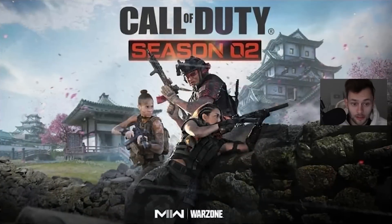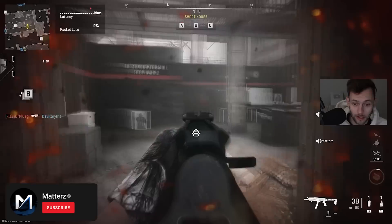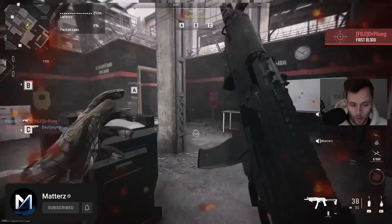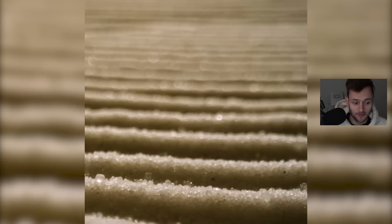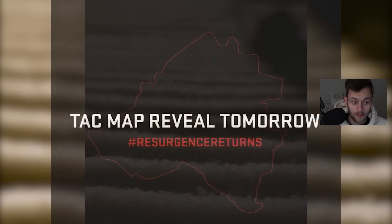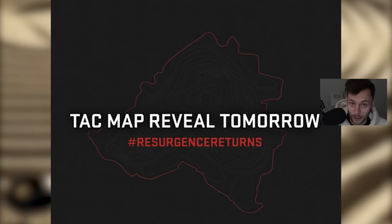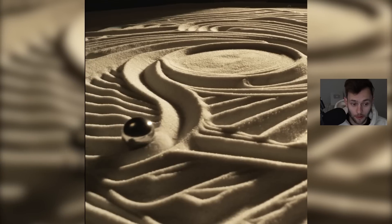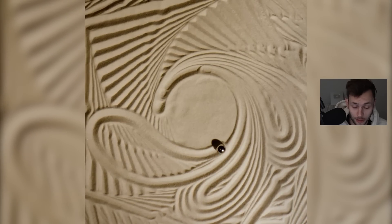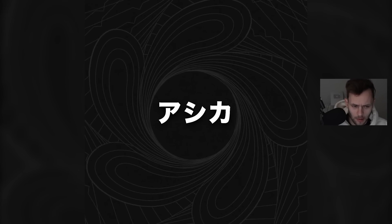Let's take an early look at the Modern Warfare 2 Season 2 update coming very soon. Today we get a teaser from Infinity Ward over on Twitter for the new Warzone 2 resurgence map. At the end of the video we have 'attack map reveal tomorrow, hashtag resurgence returns.' The name of the resurgence map is officially called Ashika Island — of course a Japanese theme as we talked about.